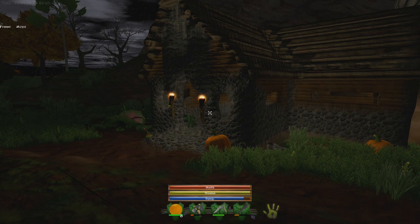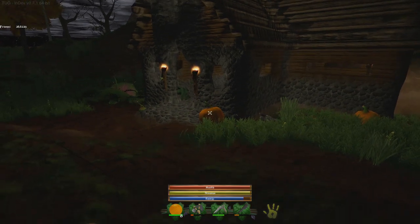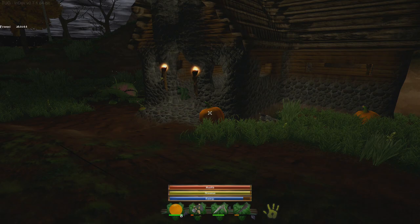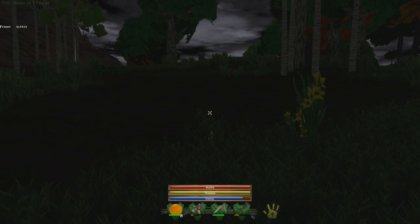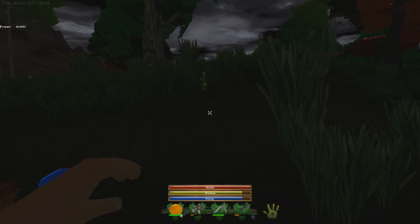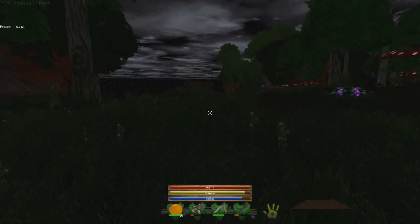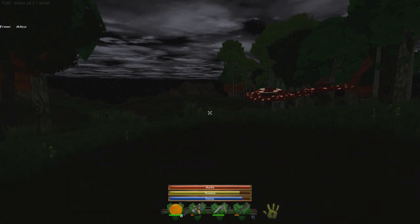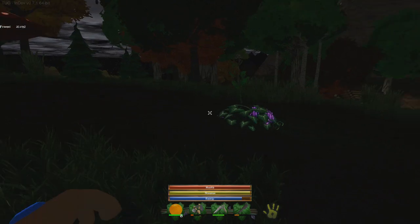In a nutshell, that's how building works in Tug at this point. Looking at the top left corner, it is development version 0.7.1 and my frames are below 30 — sadness. I wonder if it's the lights. I was at about 50 FPS earlier; I'm not sure what's going on. It dropped even more.